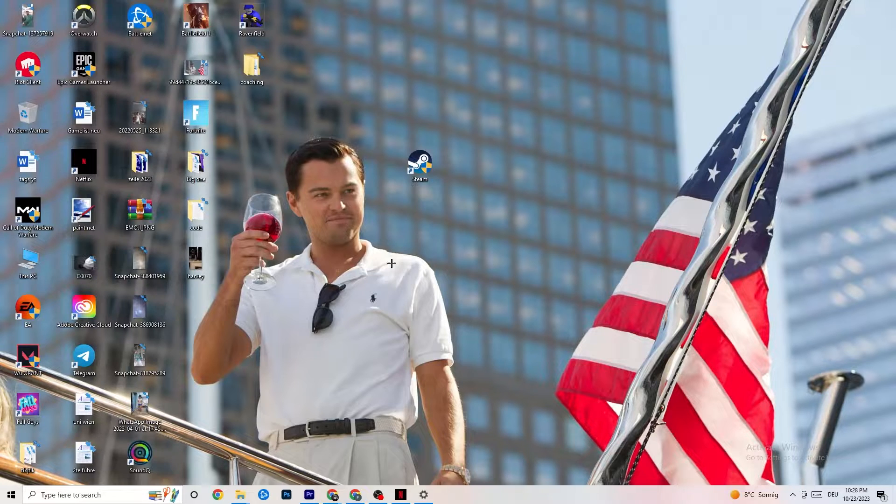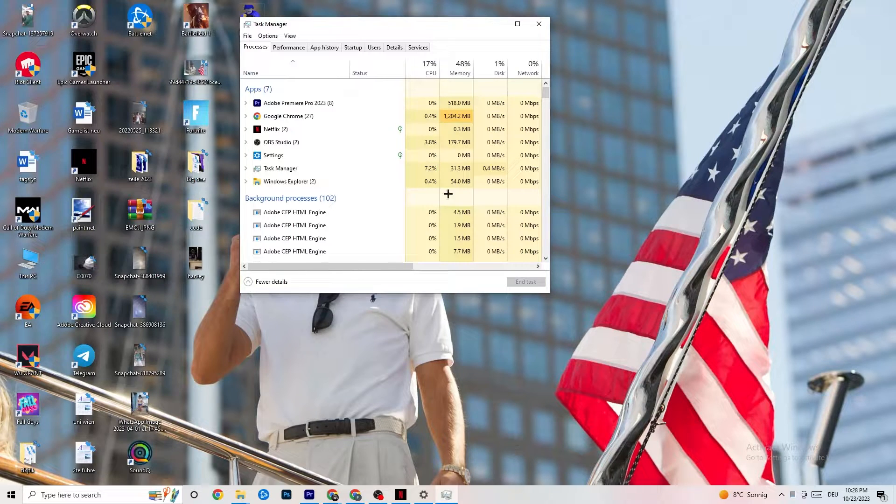The next step, if that doesn't work, is to open Task Manager. Right-click your taskbar and click 'Task Manager,' then maximize it so you can see it better. Navigate to the top-left corner and make sure you're on the 'Processes' tab. As you can see, there is GPU and CPU usage shown. If there's high CPU or GPU usage, something may be taking too much performance from your PC.